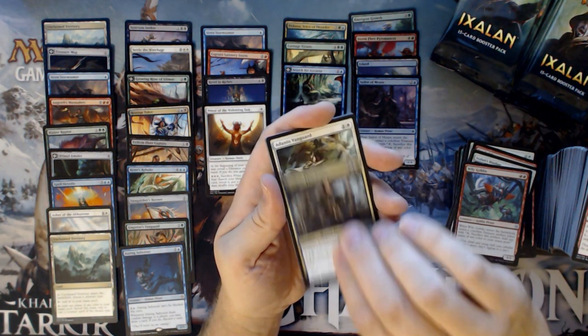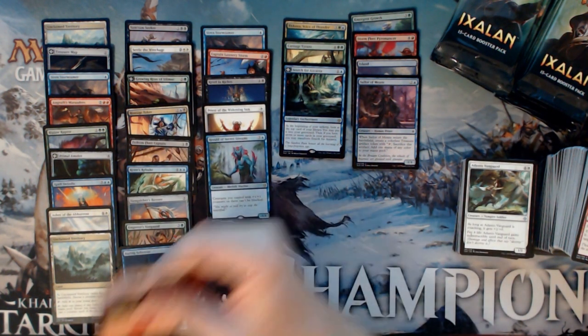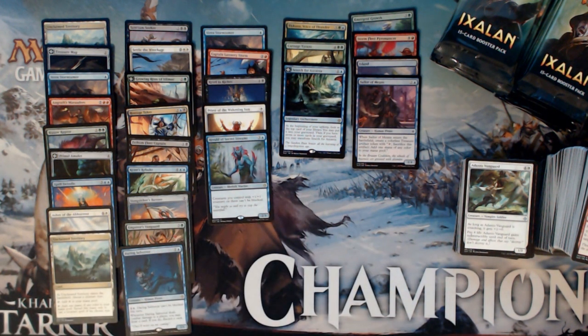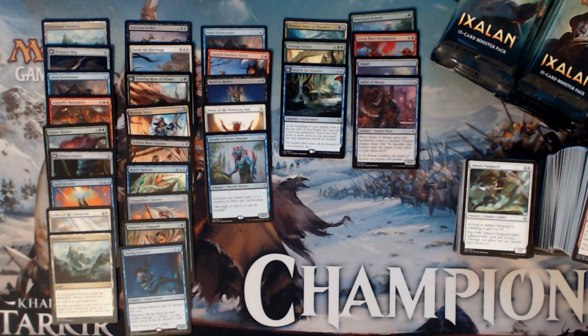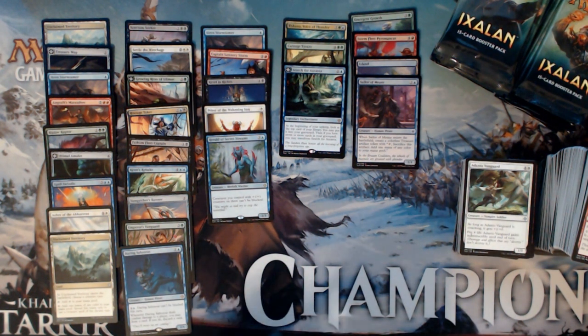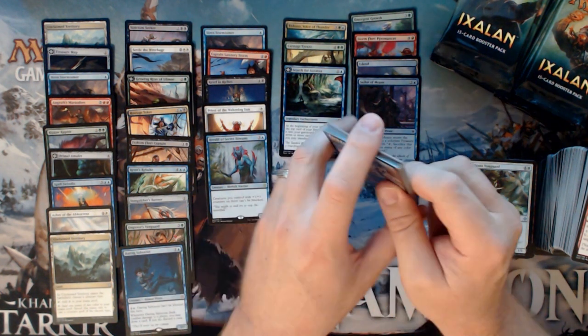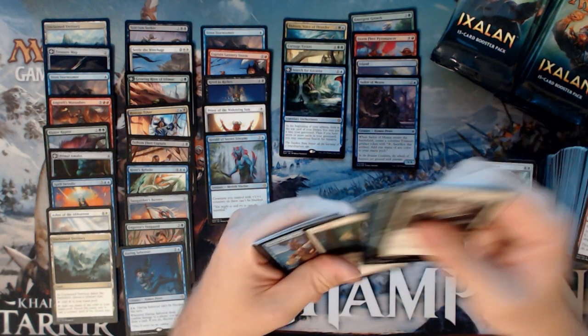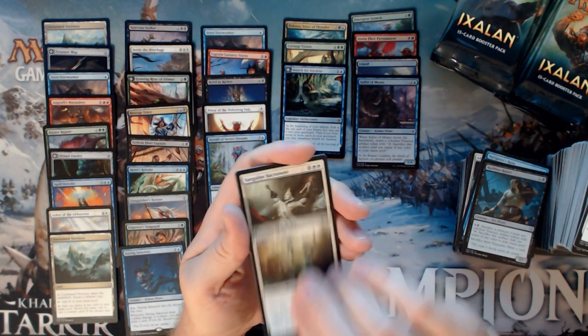We have a Wily Goblin, Deadeye Plunderers, a Danto Vanguard, and a Herald of Secret Streams. We're back to the point where I'm seeing way too many Counterspells in Standard — it's getting frustrating. It's not the Counterspells themselves that are bothering me; it's the decks that are frankly junk. They're filled with Counterspells to trigger creatures for plus one plus one counters, and all they do is counter your stuff — but they're not good enough to win. They just sit there and waste your time.